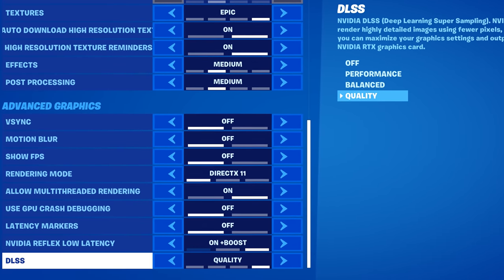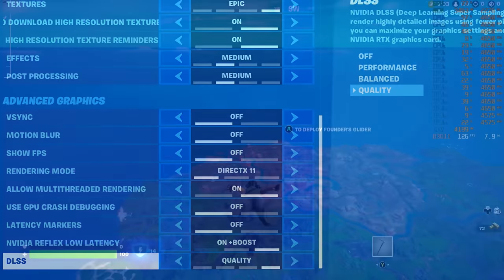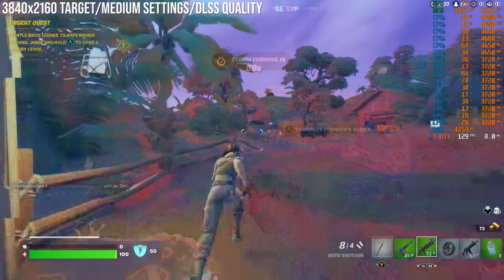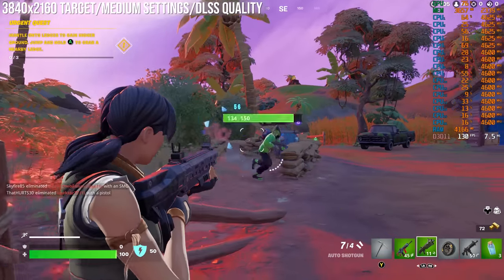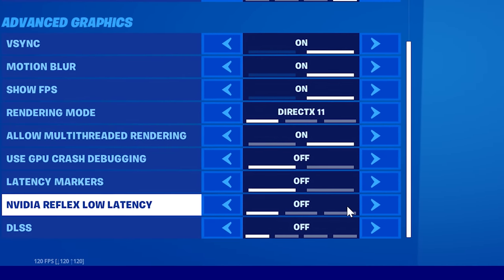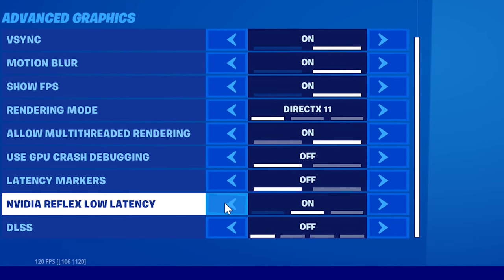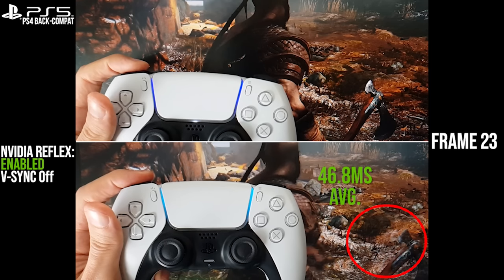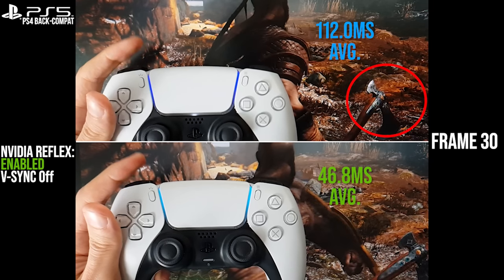Technologies like NVIDIA's DLSS can help pave the way to higher frame rates if needed, and there are plenty of options for reducing latency in PC gaming. Even if a title doesn't support Reflex, LLM still seems to offer some value in many scenarios in titles running under DX11. The only real downside to Reflex is that it's simply not supported in every game — it needs to be plumbed in at the engine level. But the results it delivers are measurable, palpable, and genuinely improve the way that games play.